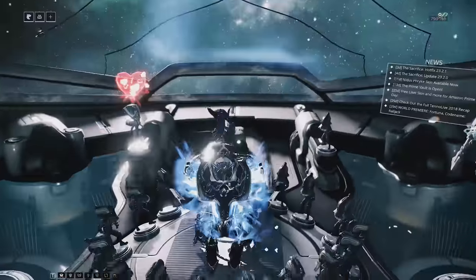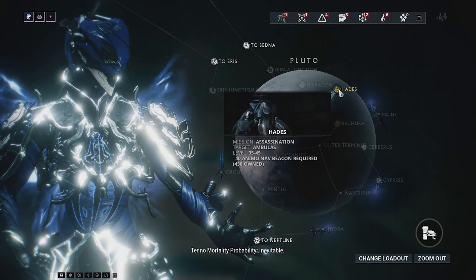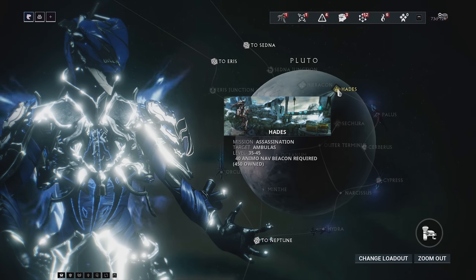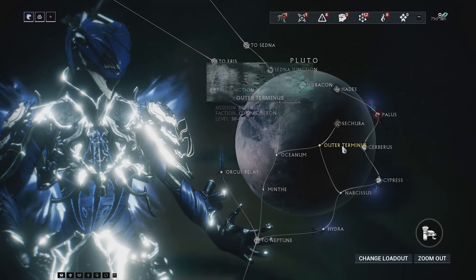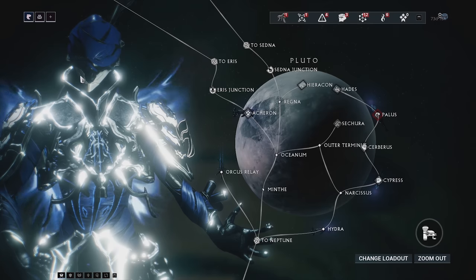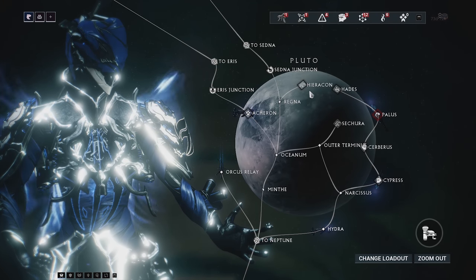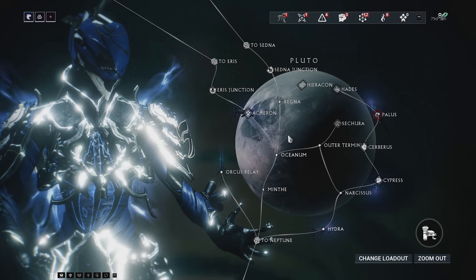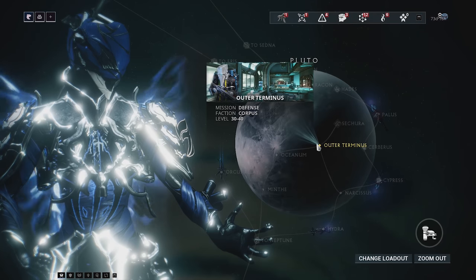So you farm this frame on Pluto. Let's go ahead and take a look at the star chart. If we hover over Pluto, you can see the boss node right here called Hades. It says 40 animal nav beacons required, and I have 450. To get 40 animal nav beacons, you just have to be playing missions on Pluto, and many versions of Ambulas are going to spawn in. I recommend doing Outer Terminus — it's a defense mission where you'll get relics and farm some things while leveling your Mesa.